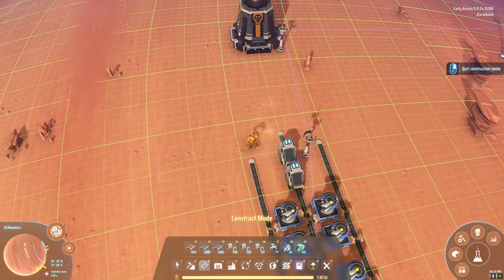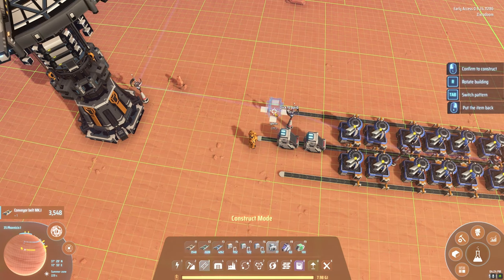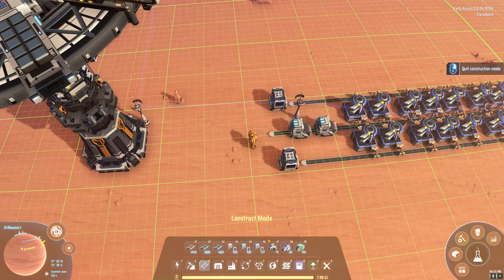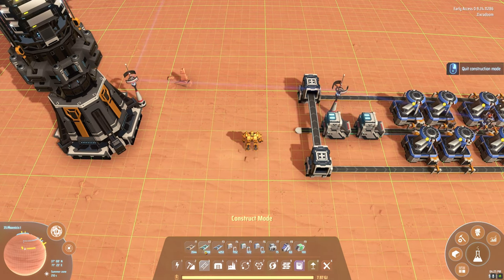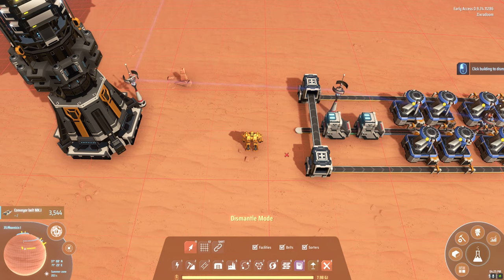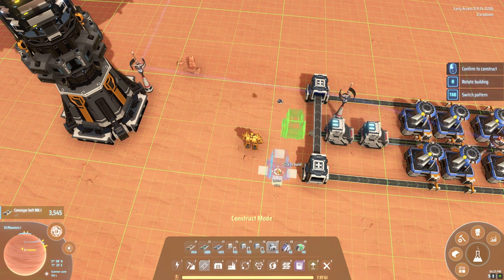So let's put our input. I almost always put the output on the side closest to the tower — I don't know why, it always just seems to work out that way. Our input's going to be down there, so you're going this way, you're going this way. And we're probably almost definitely going to need two belts of iron, because I don't think one's going to be enough to feed all 96 furnaces.